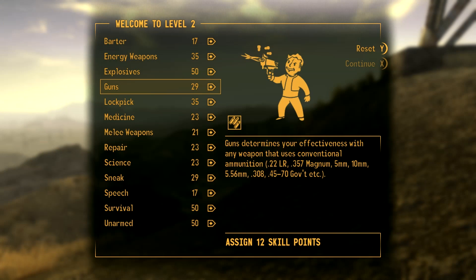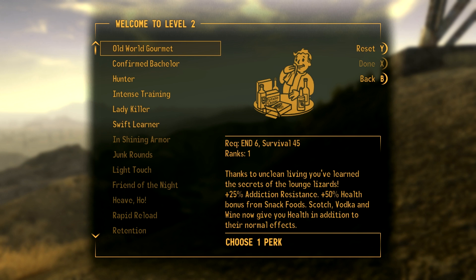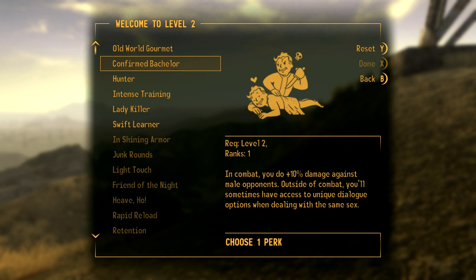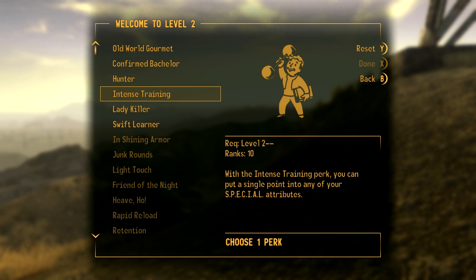First, straight away what we're going to do is invest in explosives a bunch more — get it up to about 60 so that we can make the best use of our dynamite. We get a lot of dynamite early on, so straight away we get to that difficult part where we have to decide what we are picking.